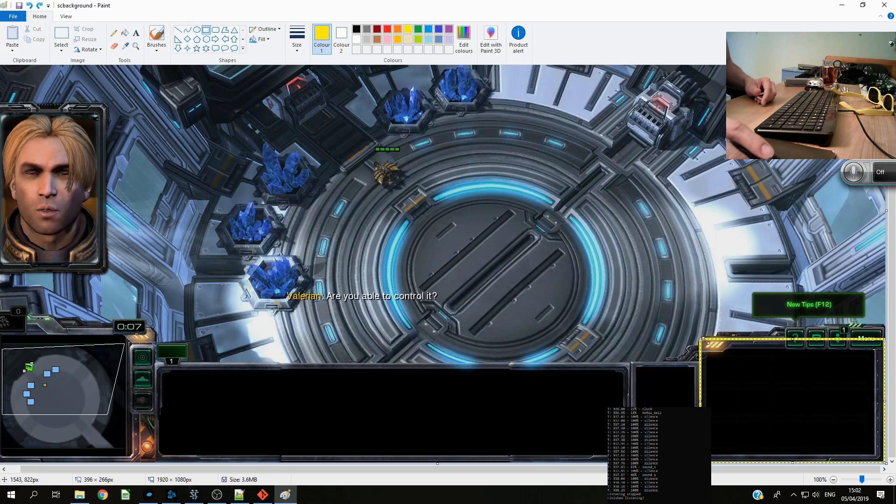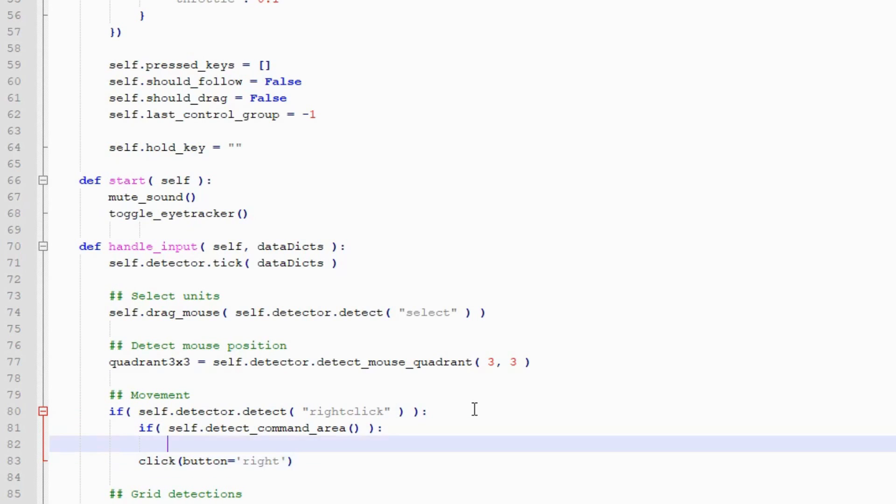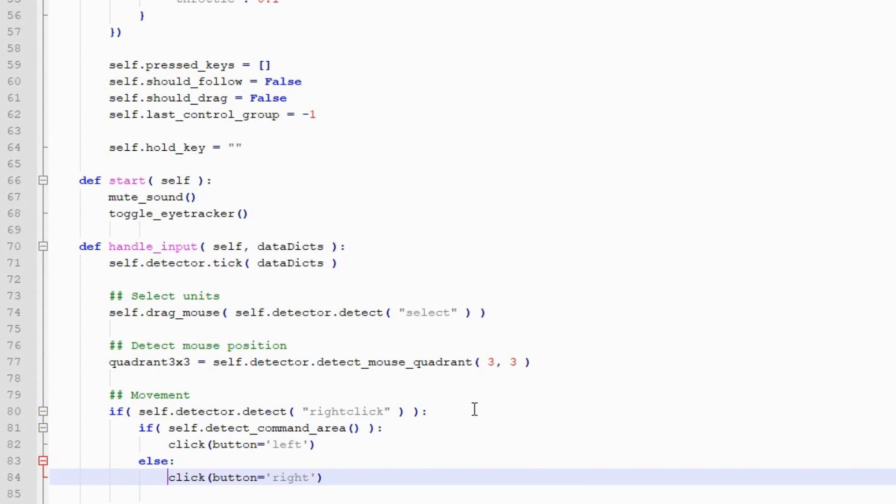So the first version is rather unpleasant to play with. I don't think my opponents will leave me alone for a good 7 minutes before my spawning pool starts. So we're going to revise the program. Unit selection and movement is doing okay, but we really need to improve the command card usage in the bottom right corner. So I opened up a screenshot in MS Paint and found out at which pixels the command card is situated, then rewrote the program to left click when I'm looking in that area and clicked on my tongue. This will hopefully speed up the building process.